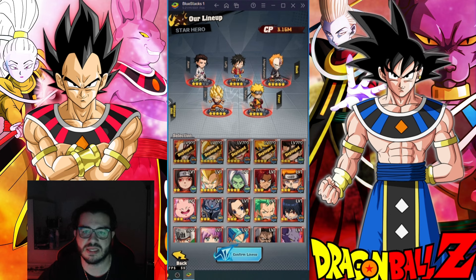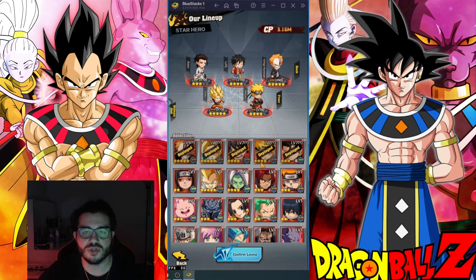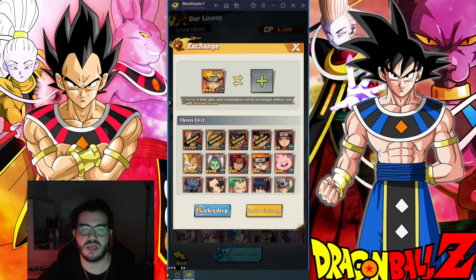I'm going to click Naruto, and it's very simple. We don't have to spend gems, we don't have to do anything. This is how you get to this page — you have your page right here, you go to Hero, you click on Lineup, then you go to Naruto. I click Naruto, and here it says Exchange.